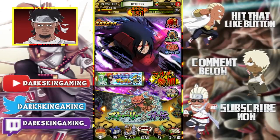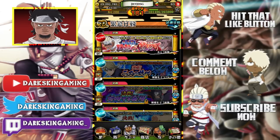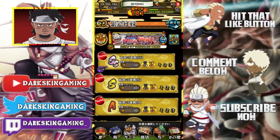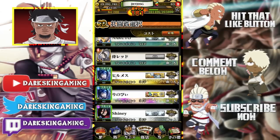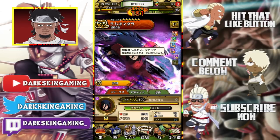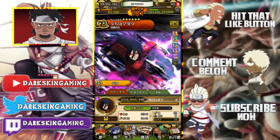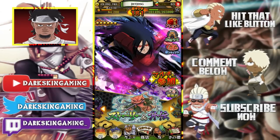What's up guys, your boy dark skin. Today we're going to be first attempting the Killer B mission. It says new — I haven't tried it at all. SS rank, let's get into it. Shout out to my boy Shiny — he's giving us a Madara we can use. He has a pretty much max duped Madara, though he doesn't have this one, which is kind of sad.